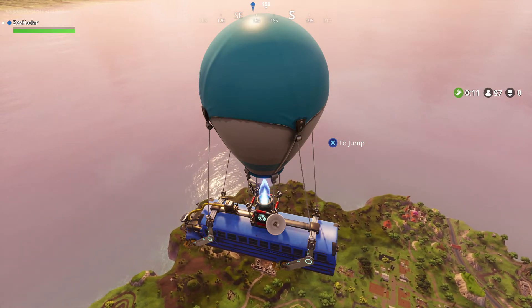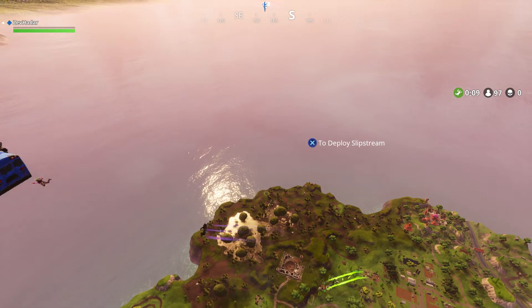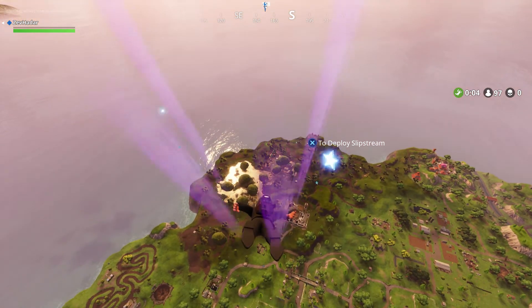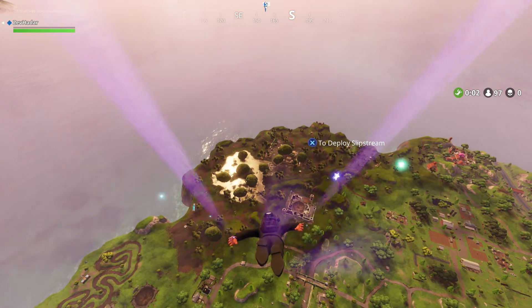Week 4 challenges are finally out and they actually have a challenge this week that says search between a bench, ice cream truck, and a helicopter. Right here is where we can find this hidden Battlestar to go ahead and rank up a full tier.